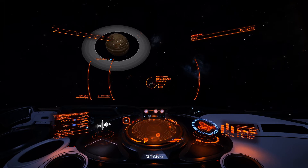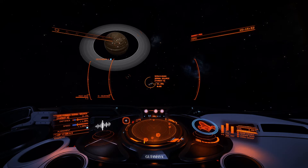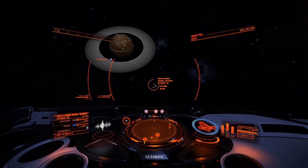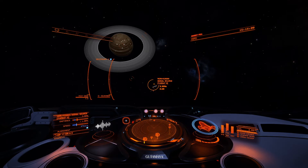Greetings Commanders, this is Kadjur. I'm out here in HIP 17125, it's out near Maya. I had a longer thing planned for today, but I had audio issues, so I'm just going to put up a short one here.